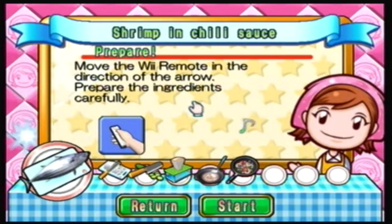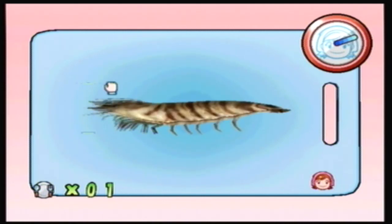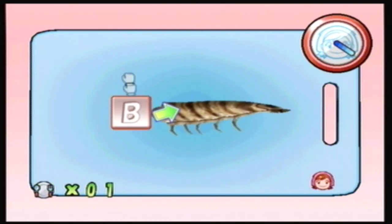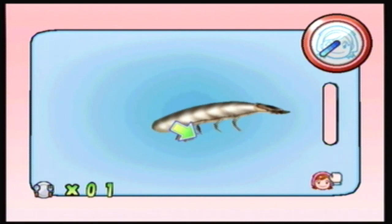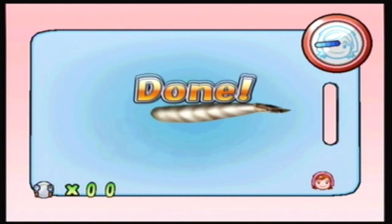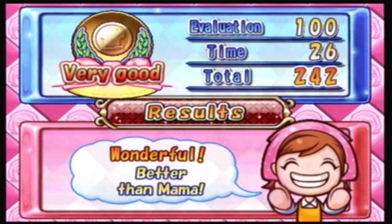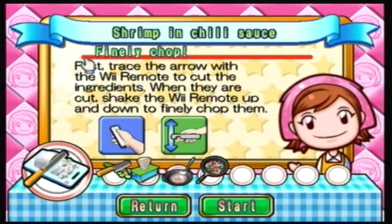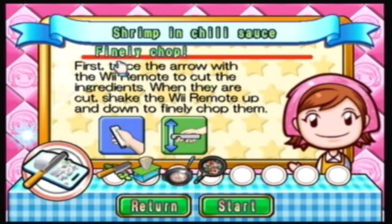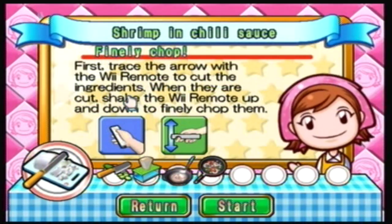Prepare — move the Wii remote in the direction of the arrow, prepare the ingredients carefully. I was just really upset because you never want your first episode to be stupid and off. Oh this is gross — ew! We have to take off the backbone, the legs, and the head. I don't like it. That's why I don't eat shrimp — I don't like shrimp at all, not the taste or the texture.